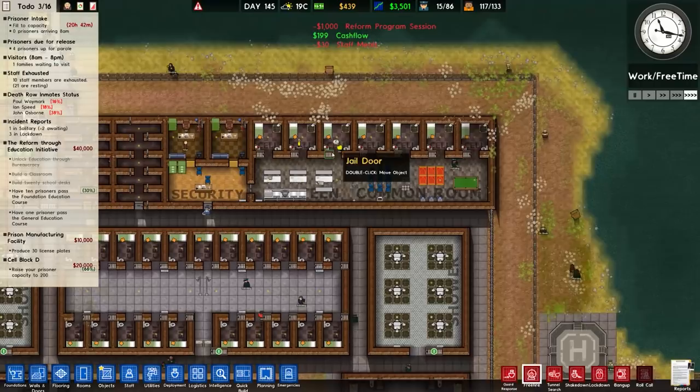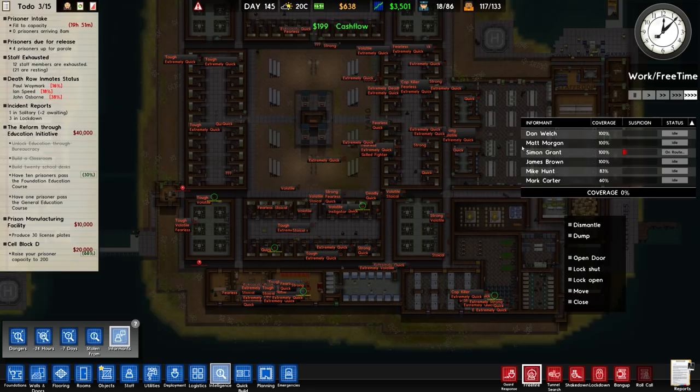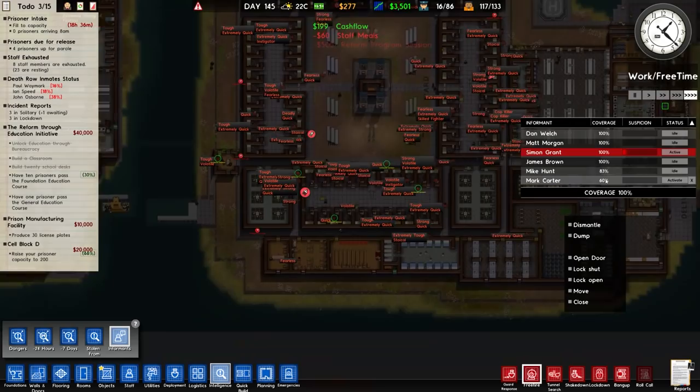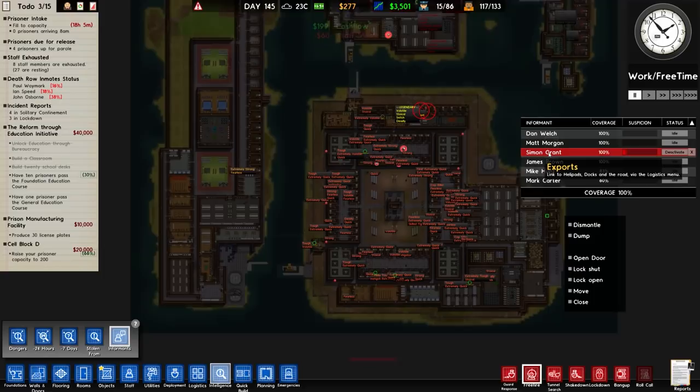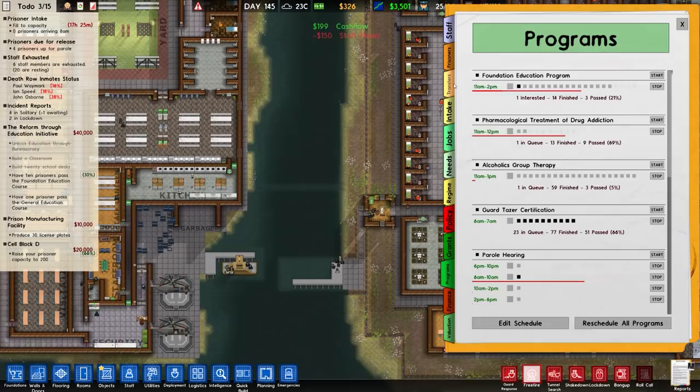That's all working. We have some more cop killers and such — let me activate another prisoner. We have a couple, and they are currently active — all 100% apart from a couple at 83 and 60%, relatively new to the job. Looks like only these guys are being targeted, so we can turn that off and that should be fine.